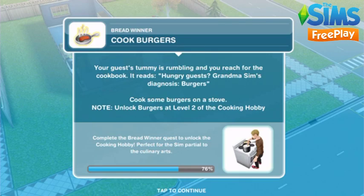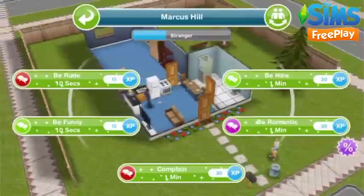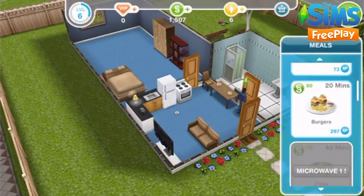Cook burgers. This option unlocks once your sim reaches level 2 in the cooking hobby, so make sure you use the same sim you've been using previously. Marcus is going to click on the stove, select cooking, and then find the burgers — these take 20 minutes to make.